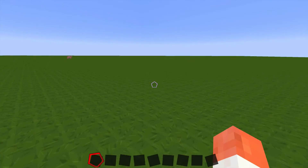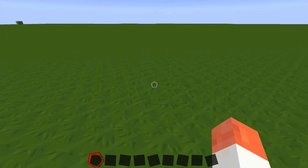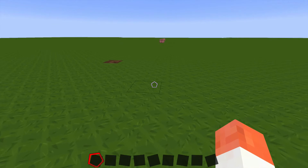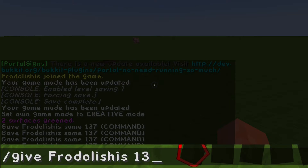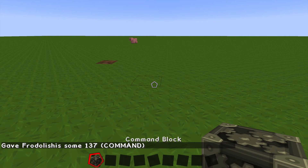Hi guys, this is Matt Minecraft and today we're doing a video on how to give players items with command blocks. First of all, you want to do slash give, your username, and then 137, which is the ID for a command block. That will give you a command block.